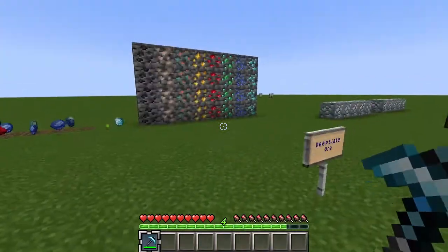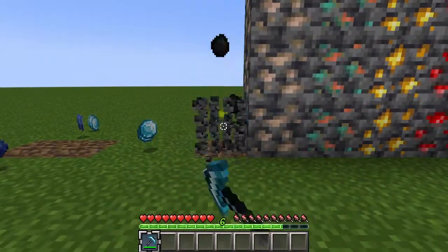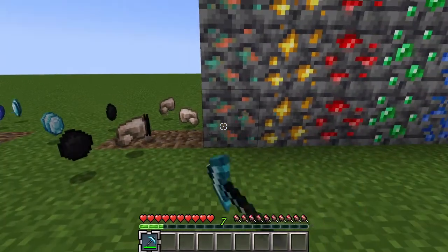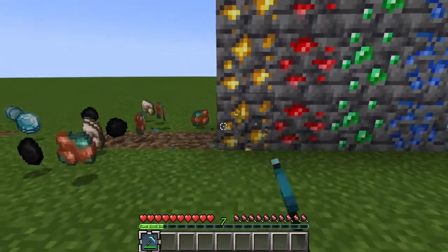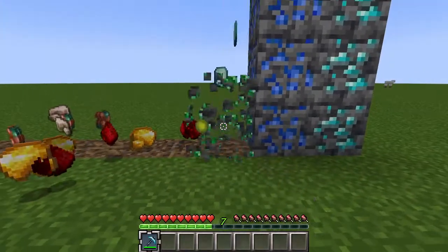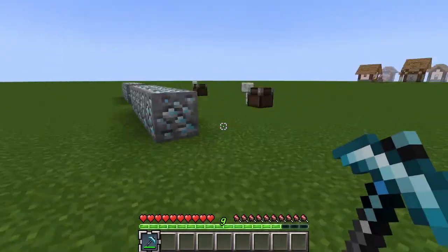Now as for the deepslate ore, there's coal, iron, copper, gold, redstone, emeralds, lapis, and diamond.